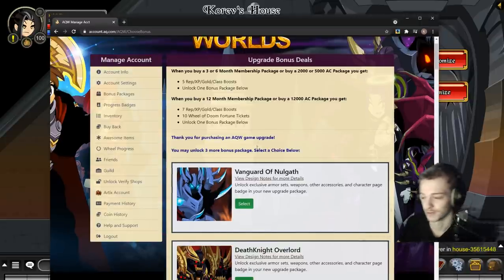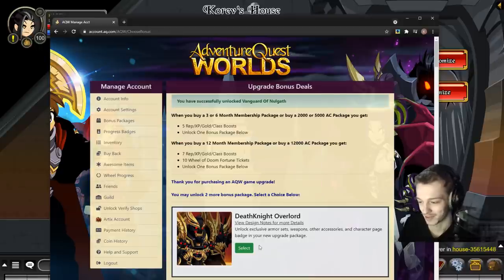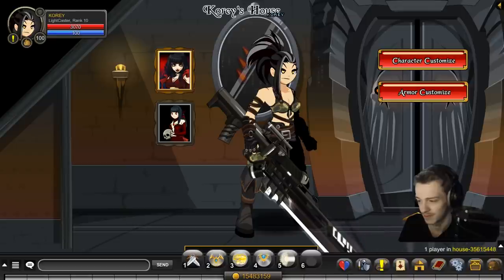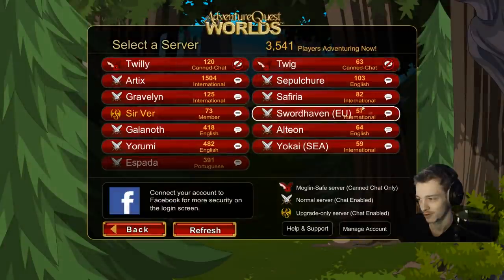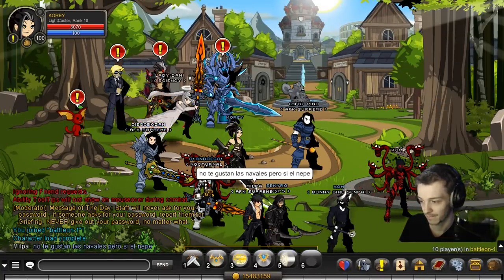So the April Fool's event is out. It came out on April 1st at midnight, but they updated it for the Friday release as well. I usually stream on Friday, but it's just a small update with a bonus pack and a shop today. We're just gonna do a quick little video where I preview this stuff, starting with the bonus pack.